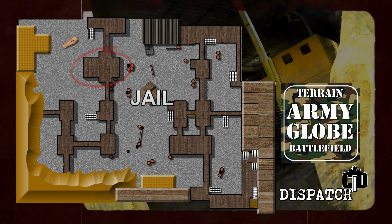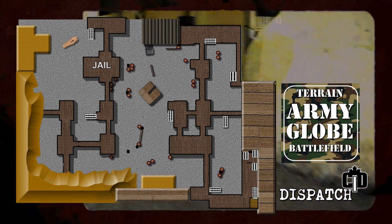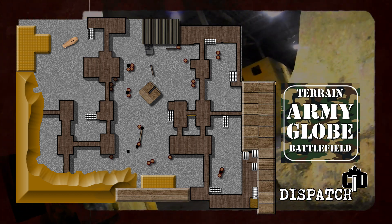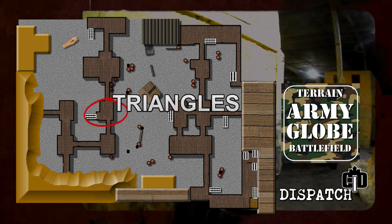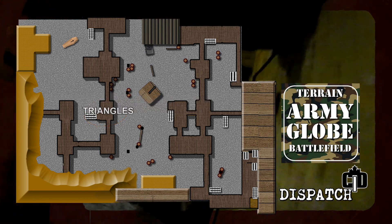Moving from the graveyard and the stage area, we're going down here to the jail. Jail is pretty straightforward. By the way, all these callouts you can say top or bottom. So obviously top of jail is on top, bottom of jail. If you just say plain old jail, very often it's on the bottom. This area in the middle here is called the triangles — there are little cutout triangle barriers on top, hence that name.